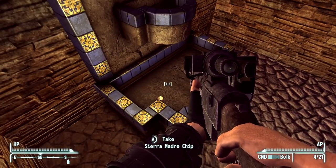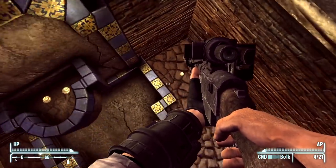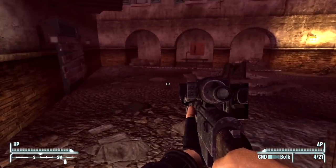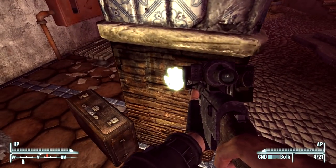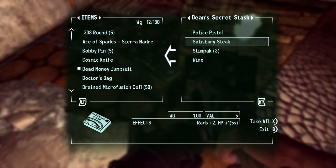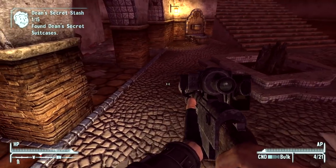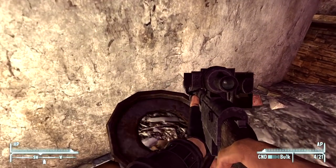Ooh, whiskey! Gonna take all these chips of course. There's an enemy up ahead, and unfortunately I always play sneak characters. Got a handprint there and a Dean's Secret Stash here. We're only gonna take what we need. Dean's Secret Stash, one out of fifteen — so there are fifteen Dean's Secret Stashes we're gonna have to keep an eye out for.